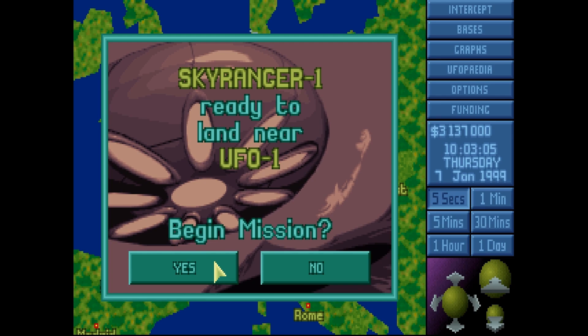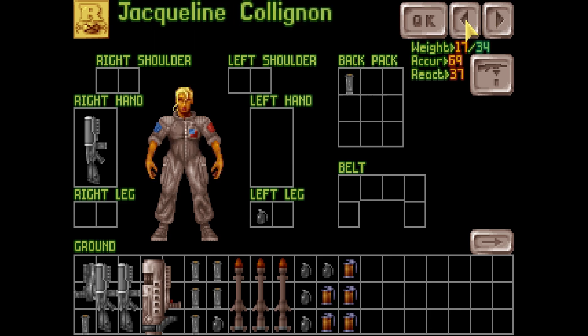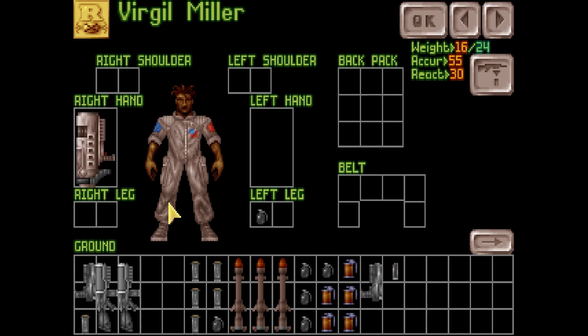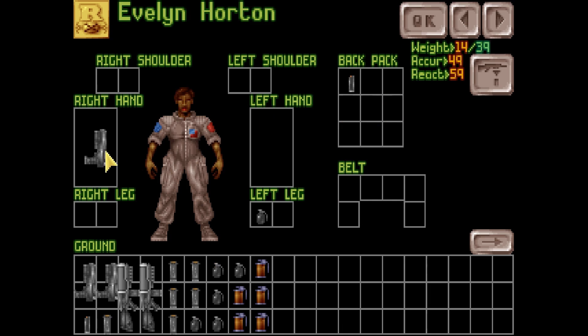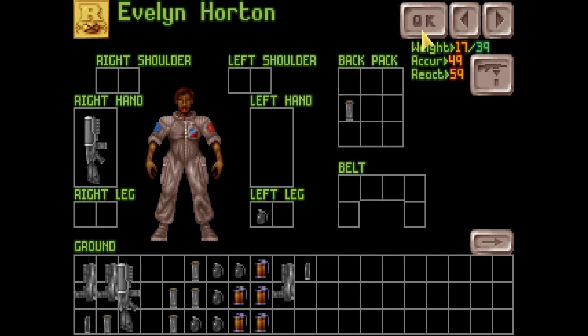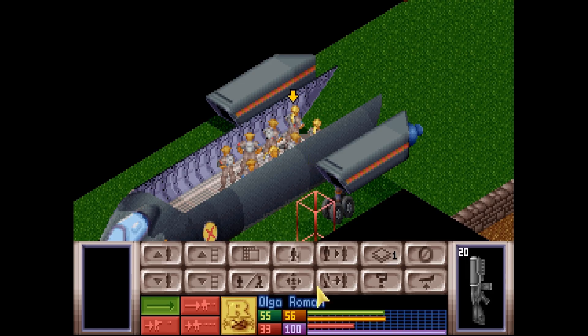Now we're going to learn a lot more buttons. So now it's time to learn some buttons. When the battle starts you'll get to outfit your people. The only thing I'm going to do is take a pistol from Virgil and the pistol ammo, and give him a rocket launcher and some rockets. Don't put things in both hands because that will reduce accuracy quite a bit. Then hit OK and you're ready to go. Now it's your turn - press button to continue. That button is just the mouse button.